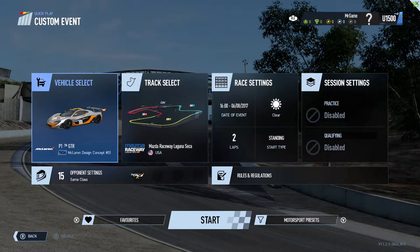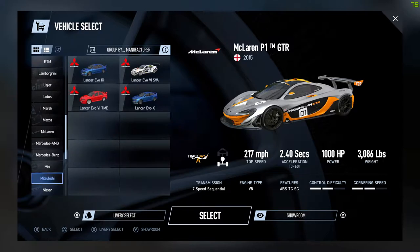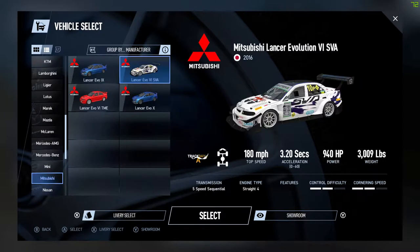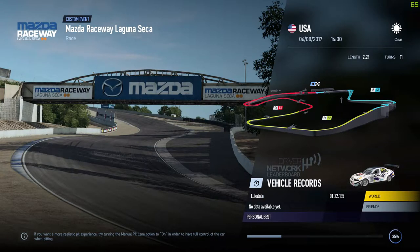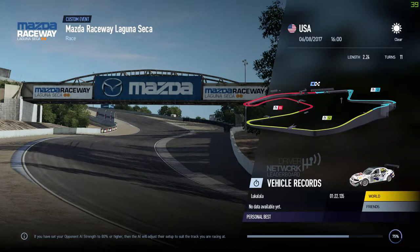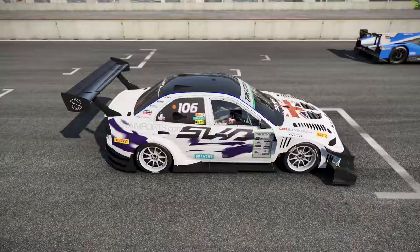Let's keep that same track. I like the look of the Mitsubishi Evo I saw going around the track earlier, so let's have a look. The Mitsubishi Evo SVA — 940 horsepower, just over 3,000 pounds, 0 to 60 in 3.2 seconds, so a bit slower than the McLaren and top speed a bit less. But it is four-wheel drive so it should handle a lot differently. I wonder if we can get some flames out the exhaust on this one.